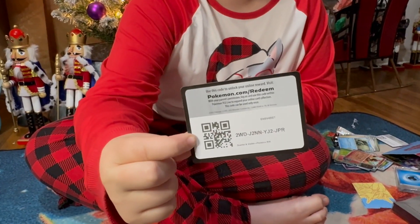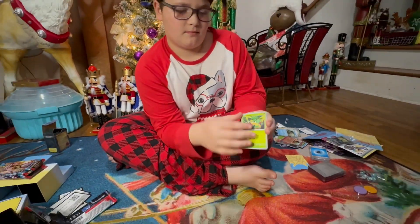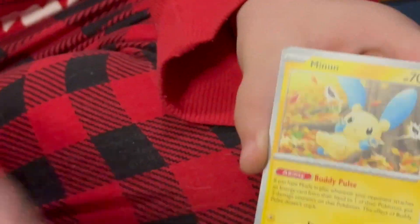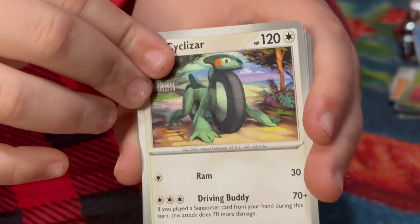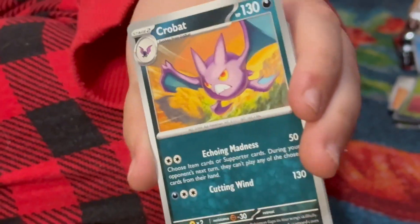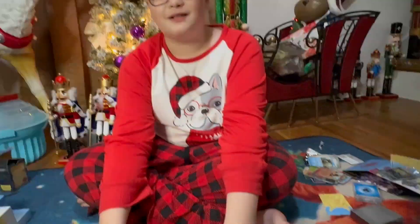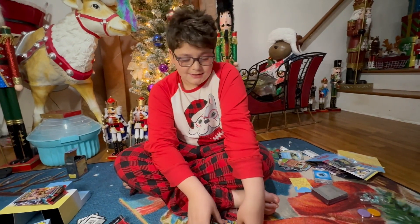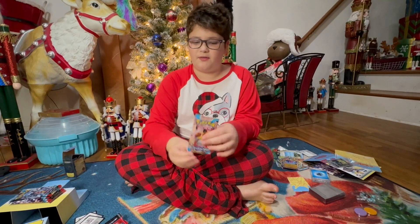Holo — sorry, code card. Here we go: Reverse Flamigo, Reverse Blitzle, Reverse Blitzle — oh, and a Holo Eevee-tell. Nothing great here so far.